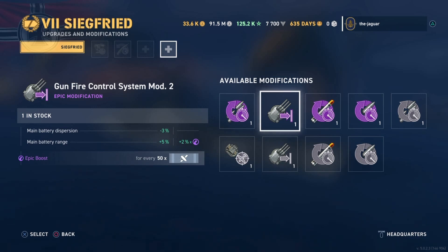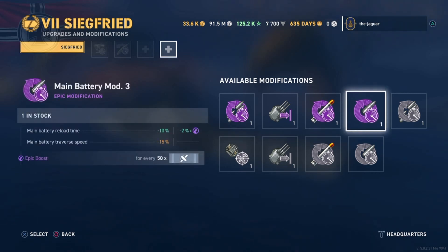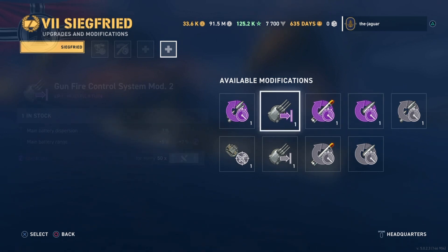Torpedo launchers mod three reduces launcher reload time by two percent for every three torpedo hits, giving up to a ten percent improvement if you get 15 torpedo hits in a match. Let me know in the comments how many times that's happened for you. Main battery mod three improves main battery reload time for every 50 main gun hits. Again, battleships rarely hit 250 main gun hits in a match, so you want to use these on quick-reloading cruisers.